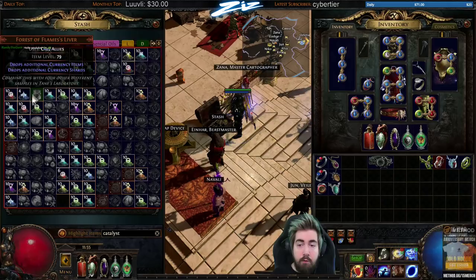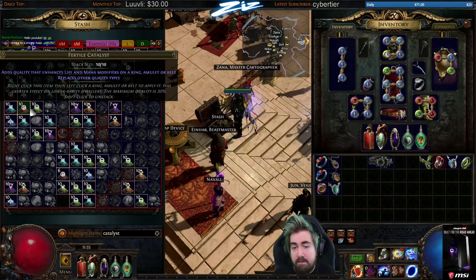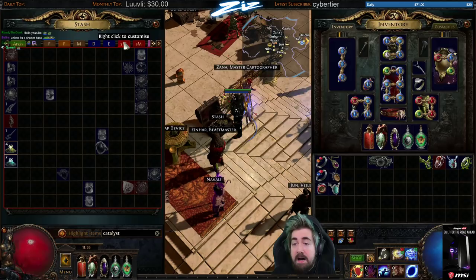The majority of early and mid game rings and amulets, you're probably not going to alteration-spam like an axe. It's a bit different. But I wanted to bring up catalysts because depending on harvest availability, this might be something we have enough to use — like four Fertile Catalysts before crafting a ring or amulet is great.